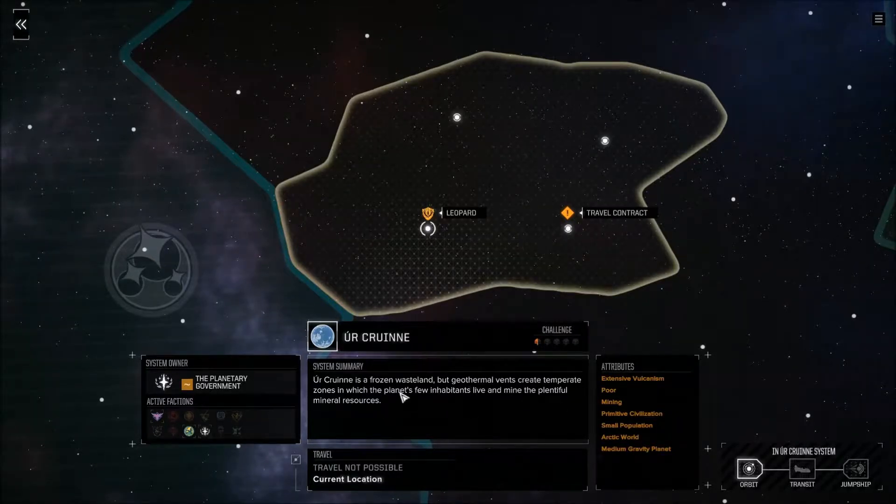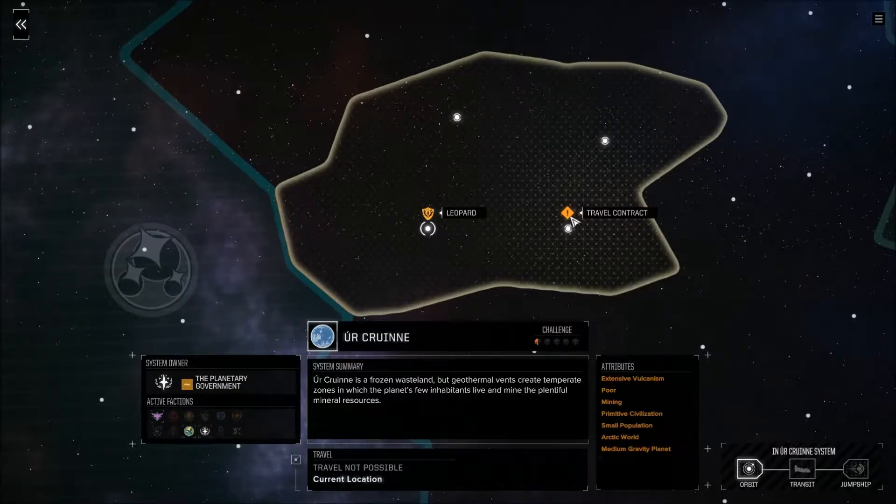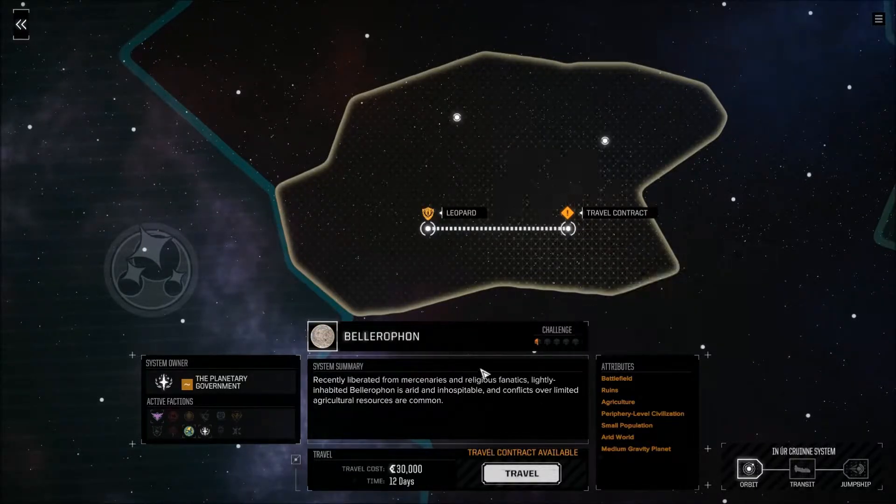Here we are in Leopard. You can see a rundown of the system — how challenging it is, a brief blurb. The planet Ur Kareen is a frozen wasteland, a poor mining system with a primitive small-population civilization. Not a lot of resources here. Nearby is Bellerophon, which has a contract available. Let's click on it and see what it's about.